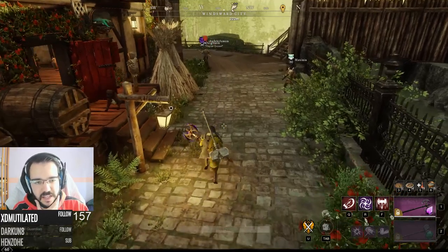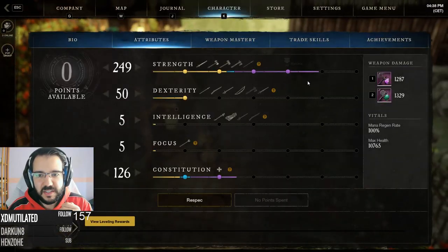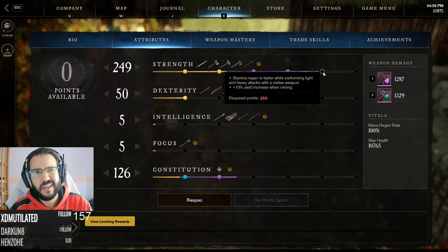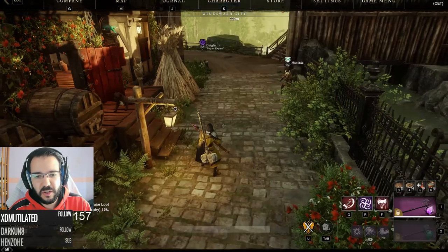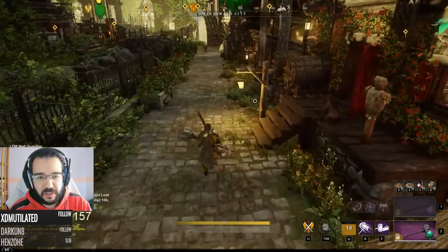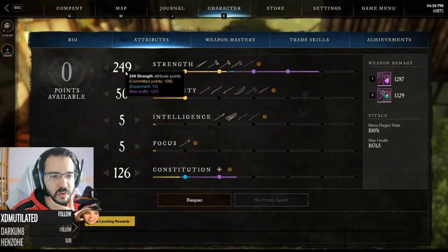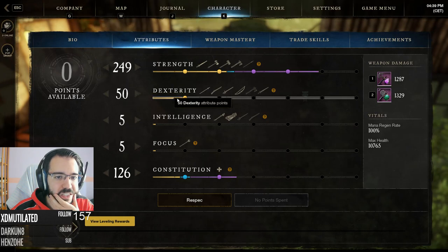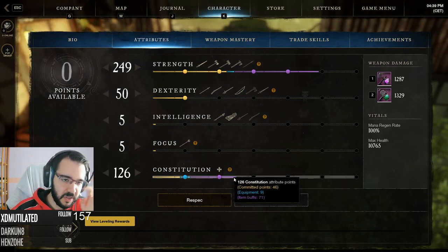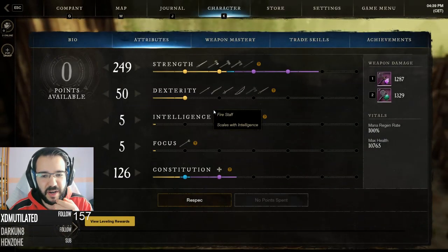I wanted to try a glass cannon build with the Great Axe and Warhammer — full damage. Right now that's not possible because there's a bug: at 250 strength, after every ability there's a little delay, like the character gets stunned for a second. So I'm stopping at 249. I went 15 dexterity because it increases critical hit chance by 5%, and I still have some constitution, so I have 10k HP. I'm in light gear, so I'll get shredded if I get hit by too many people.